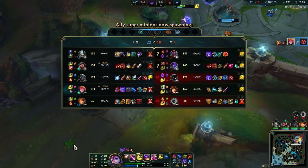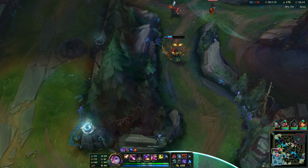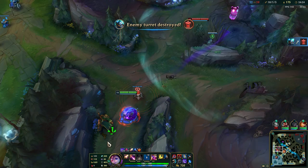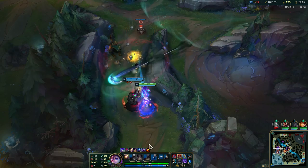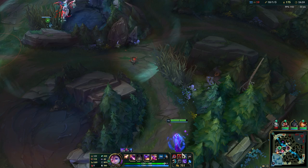Now I have a lot of gold. Shaco might be trying to flank so I'm going to take this path here. He's recalling. I could use some help - we should be able to disengage. I really don't want them to get the Baron. We got the tower bot though, so we got something for it, but if they get Baron then it's going to be really really hard for us.